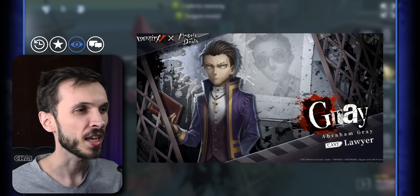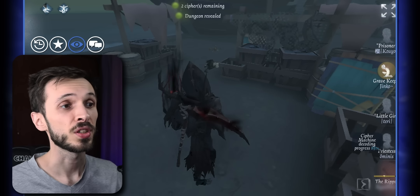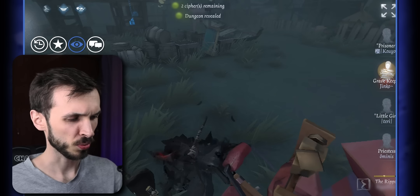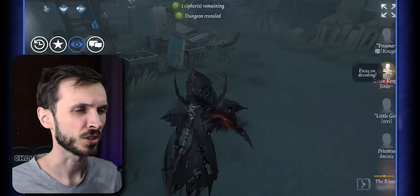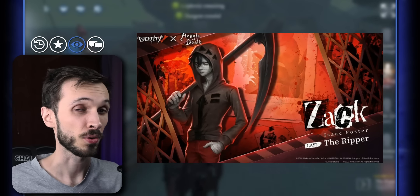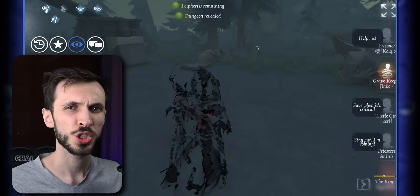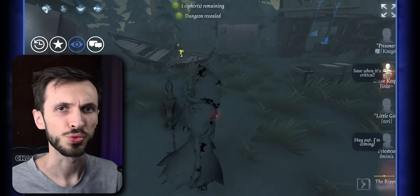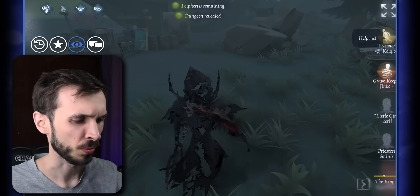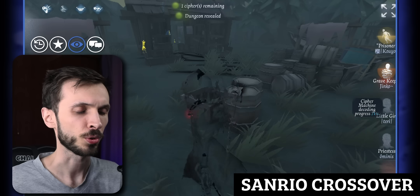In the Angels of Death Essence you'll find the skin for Professor called Daniel Dickens (also known as Danny), the Axe Boy A-tier skin Edward Mason (also known as Eddie), the A-tier skin for Coordinator called Catherine Ward (also known as Cathy), and Little Girl's A-tier skin Rachel Gardner (also known as Rachel). There are also extra skins available during this event — one of which is free: the Grey skin, Abraham Grey for Lawyer, an A-tier skin you can get by completing event missions.